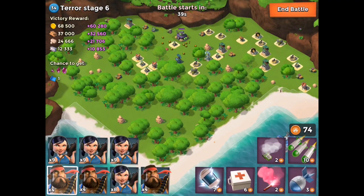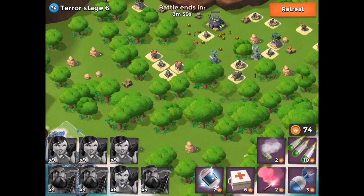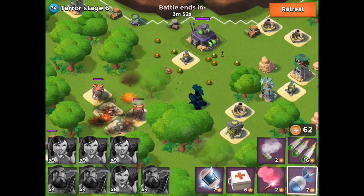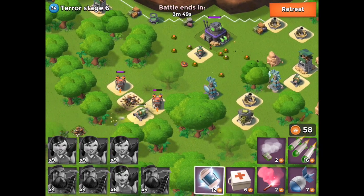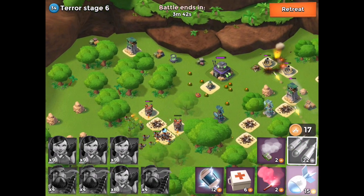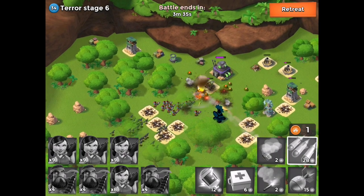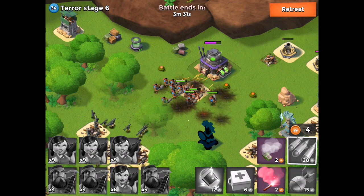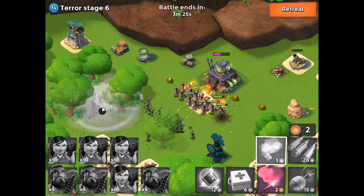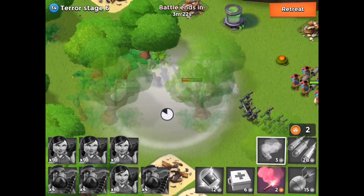We have terror stage 6 here and we're actually starting to think about it a little. We've got a rocket launcher over here we need to take care of. Double missile, double missile, barrage. I need another barrage to get rid of these mines — really don't want to run into a mine patch. Barrages can kill your own guys and that is not what you want. We're going to throw down smoke so our zookas don't get hit by the sniper.